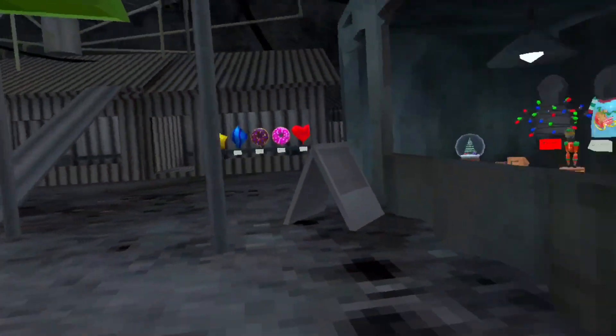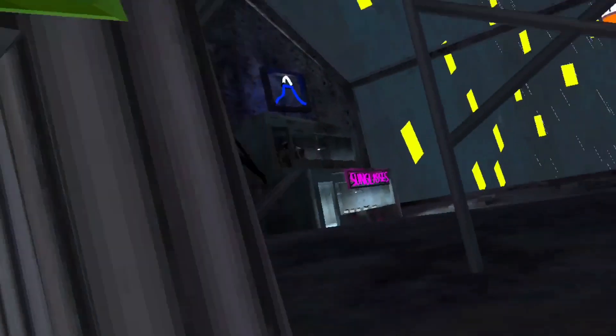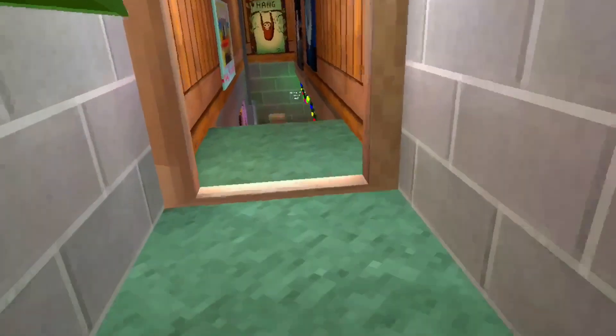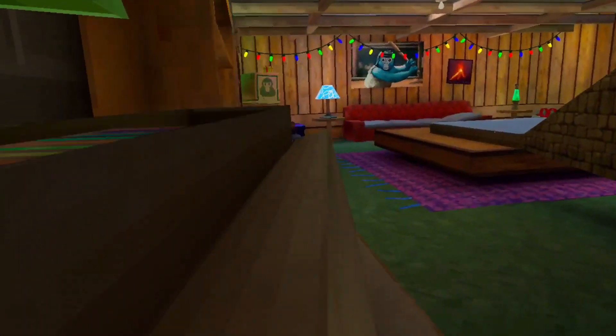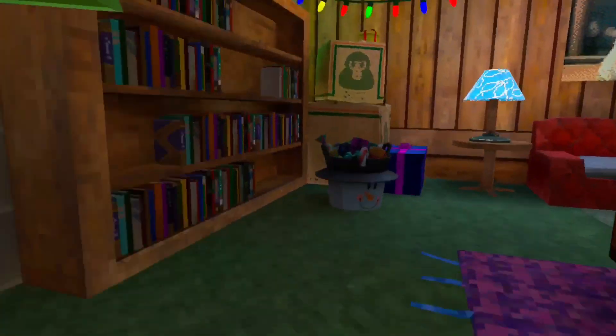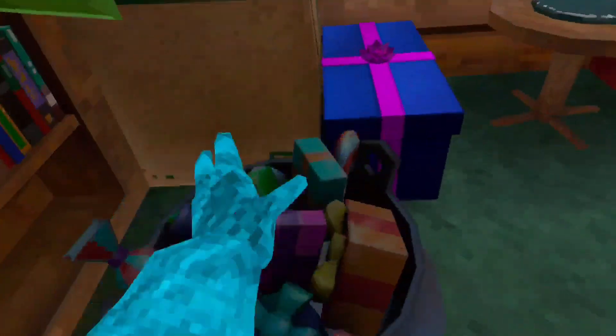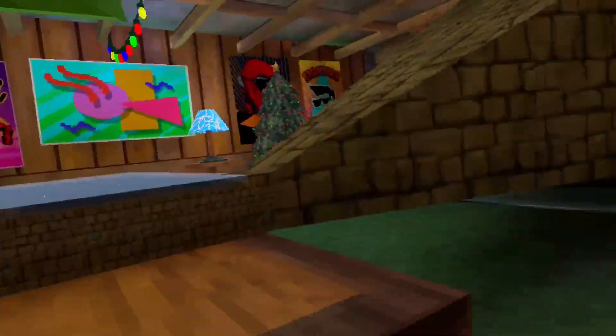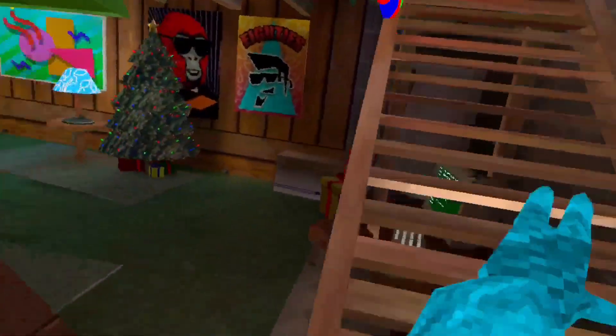We're closest to the basement so we're going to go in there — it's the fastest because they didn't really update that much. Just some decorations, and these guys do have a Christmas hat and a beer. This Christmas tree is in every map so I'm only going to show it in one map.